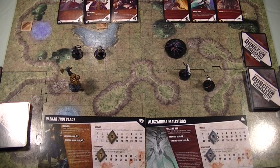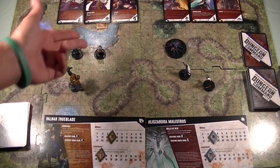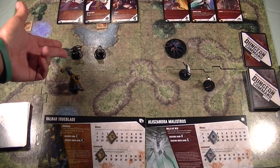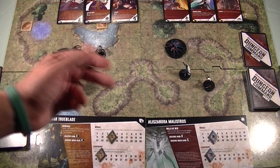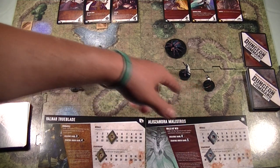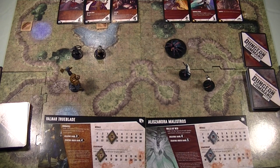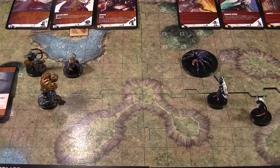I've set up a little battle to give you an idea. We have the Earth Guardian, the Dwarf Cleric, and an Elf Archer versus a Drow Priestess, a Drow Houseguard, and a giant spider. Each turn is broken up into four phases: Refresh, Activate, Deploy, and Cleanup.